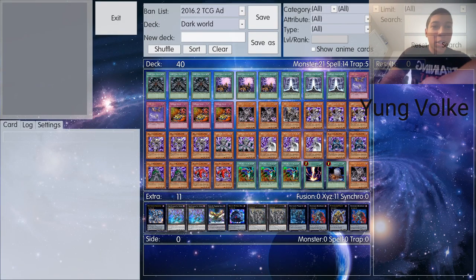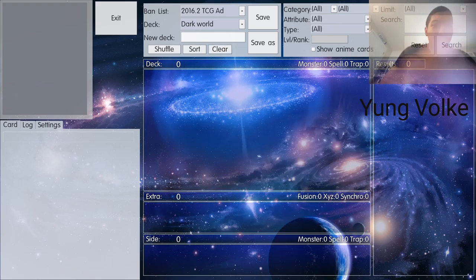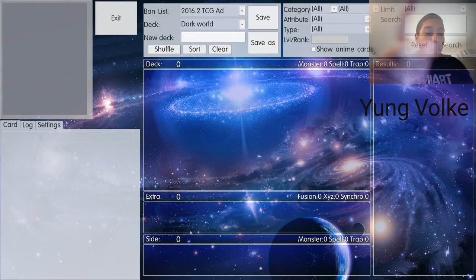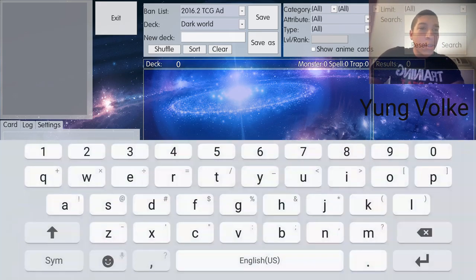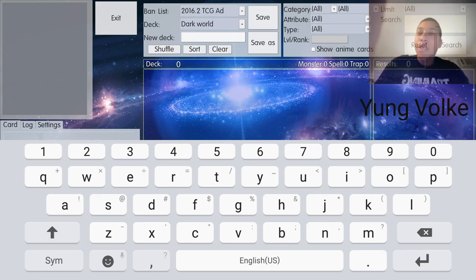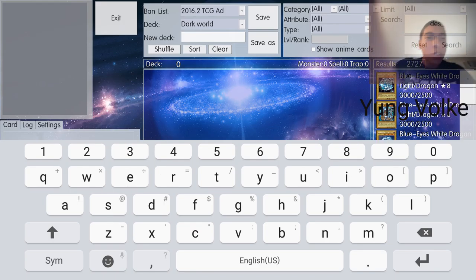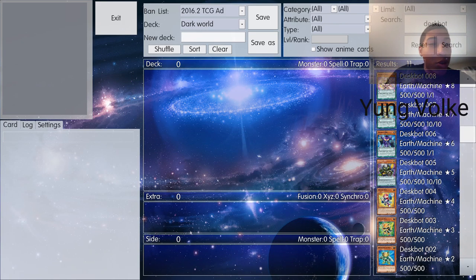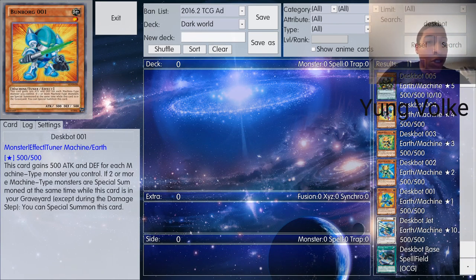If you're using YGO Pro, just go to something like Deck — it's really simple. Let's pick an archetype that has troublesome consistency. I think the archetype I'll go for is Deskbots. It doesn't have trouble with consistency, but it does not have any support outside of its own cards so far.